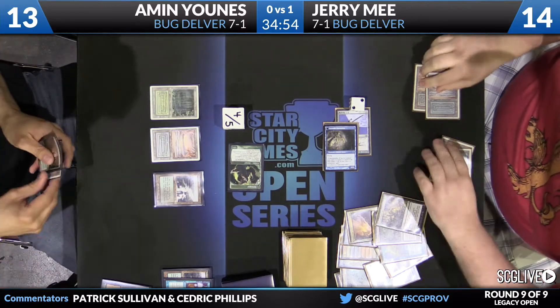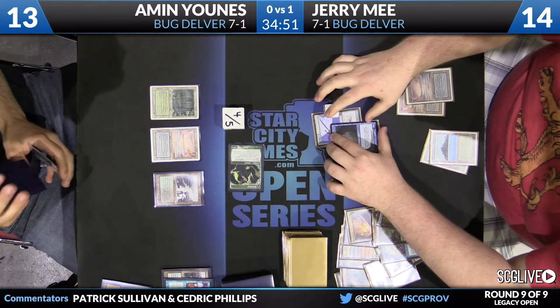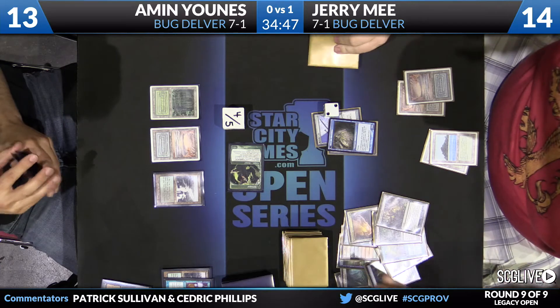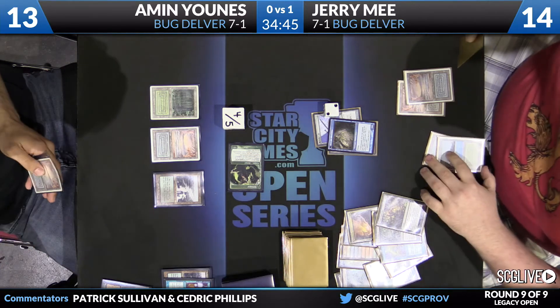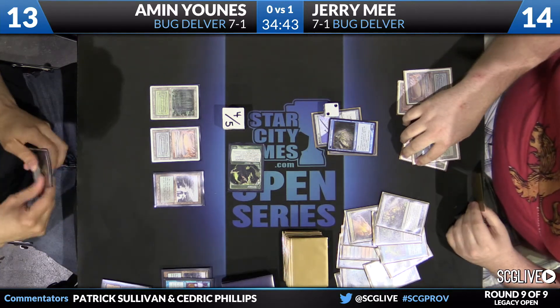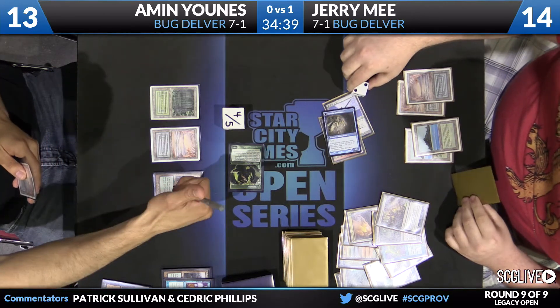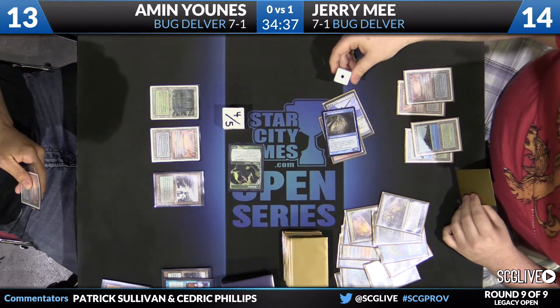You've got a Jitte and an insect in operation right now. Again, four or five Tarmogoyfs. You can see the Lancer in play — pretty similar for both players, so you've got a bit of a Bug Delver mirror. It's tough for Jitte to connect in these mirror matches because there's so much creature removal, and Abrupt Decay of course is very good against equipment as well.